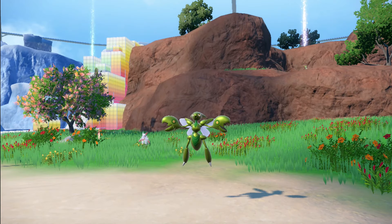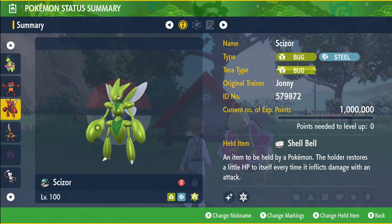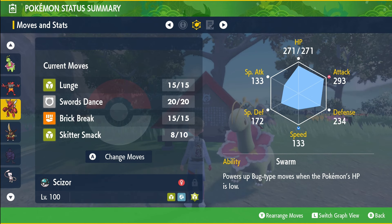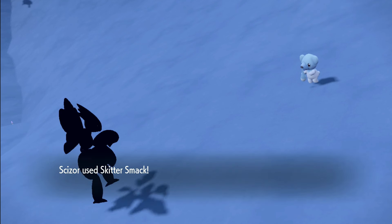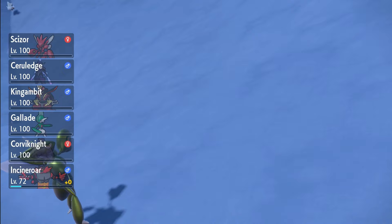Next up we have the Pincer Pokémon Scizor. With Scizor's Bug/Steel typing, it will resist any Grass or Psychic type attacks Meganium could throw at you. As a Tera type, you can opt for Stellar to maintain that resistance, but the Bug Tera type would also do the trick. As usual, we have Swords Dance for attack buffs and Brick Break to break through barriers. For our main attacking move we have Lunge, with Skitter Smack as backup. Lunge not only deals damage but also lowers the target's Attack stat, while Skitter Smack does the same for Special Attack — though note it only has 90% accuracy.